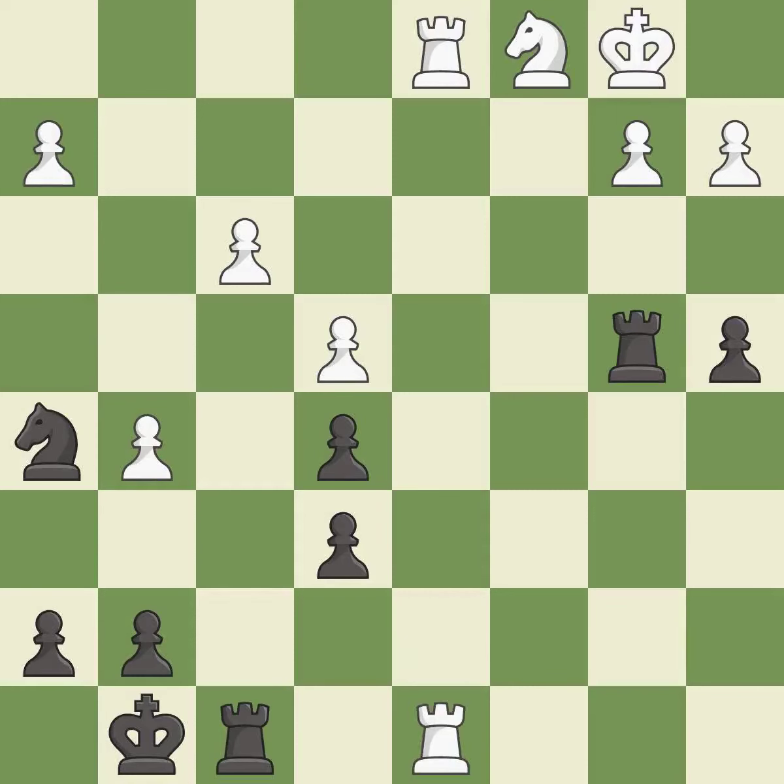This misses an opportunity to fork pieces. This allows the opponent to take an outpost with a knight — it is a miss. This ignores an opportunity to take an outpost with a knight — it is a mistake. This is an equal trade — it is best. Takes back. This is the start of the endgame and black is losing — it is best.